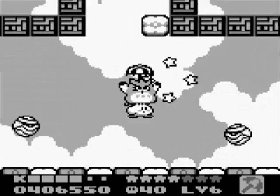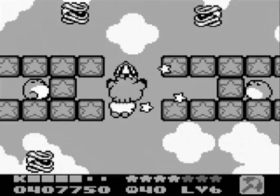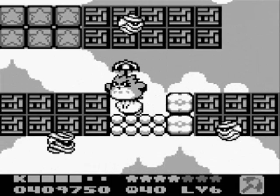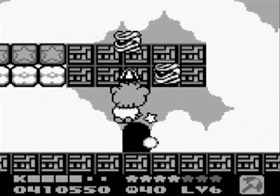I freaking hate Rick in Dreamland 3 though, because he just seems completely inferior to Nago the Cat, the other land partner they added in that game. That's just my own personal opinion. But anyway, that level is completed — that was a very short and sweet level.